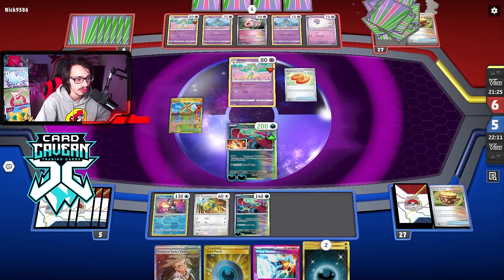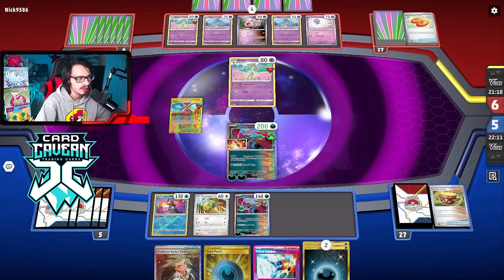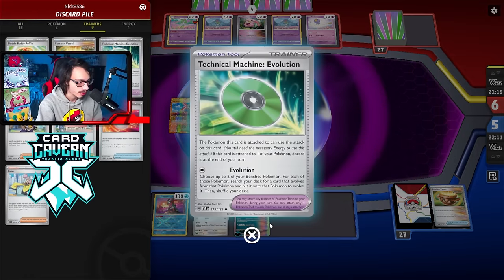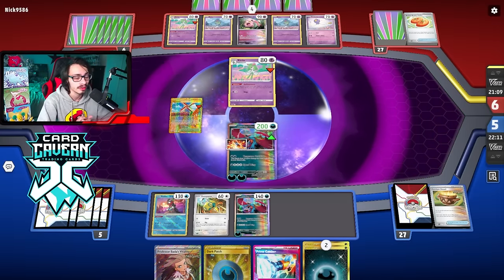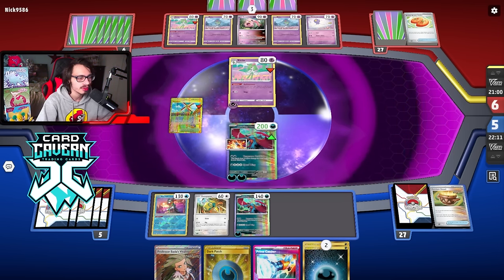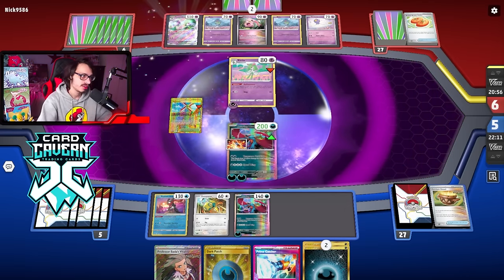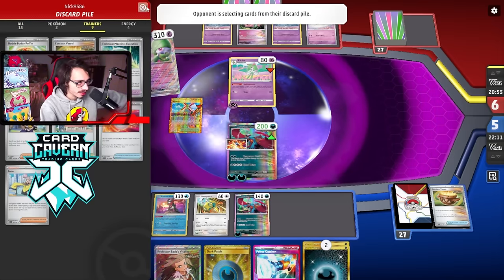They attacked me turn two, which is kind of bad — usually before you'd have two turns against Gardevoir because of Mirage Gate. But TM Evo is kind of scary. They've already done Arven and only drew four cards — we took out Greninja which crippled their draw engine. We might just be safe for one turn. They hit Gardevoir EX off the Ultra Ball — they go to TM Evo. That Kirlia is stuck in the active spot and free Kirlia could be good if they don't have anything.